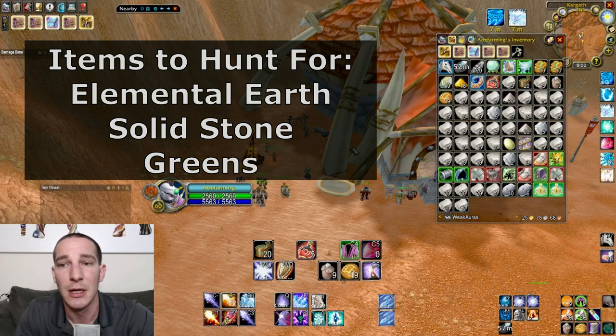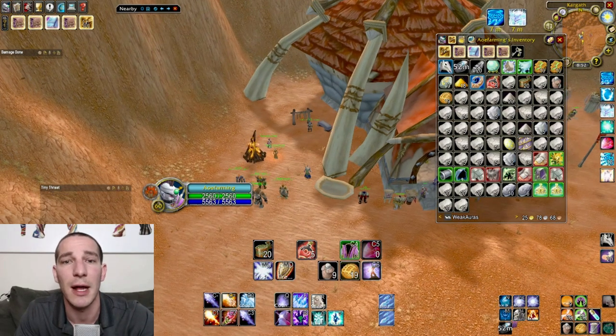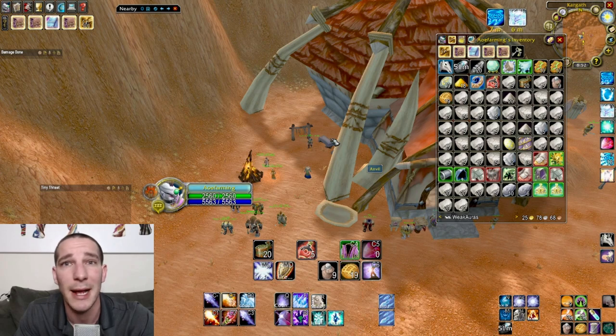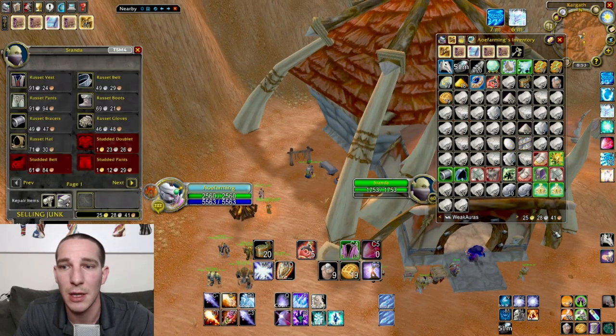Let's sell everything and see how much we got over the hour I did this. During the hour I was there, there are four spots to do this and I was competing against an Alliance mage the entire time. If you come on early — right now it's like 8 o'clock server time — if you came on like 4 or 5 o'clock you'd be by yourself and probably make an extra 10 to 20 gold.